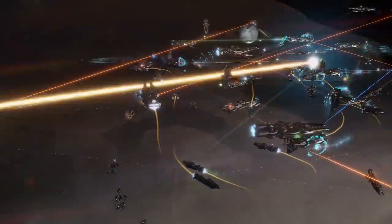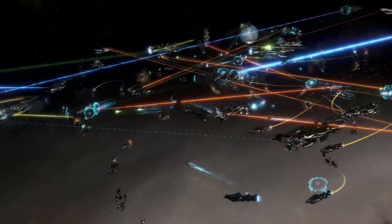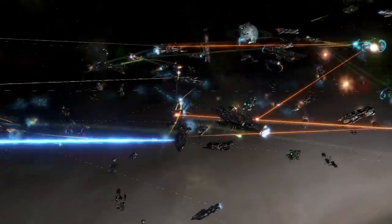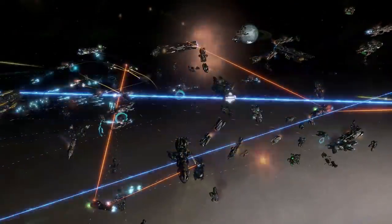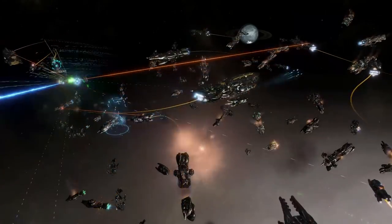Let's start off with some of the basics. How does ship-to-ship combat work in Stellaris? We have weapons and we want to train those weapons on enemy ships to hit them. Our weapons have accuracy and tracking, and our opponent ships have evasion. How do these combine together to tell us how likely we are to hit the enemy?